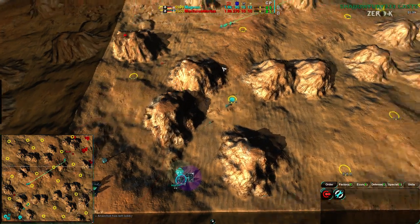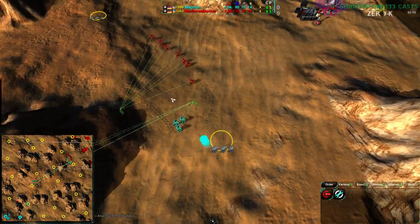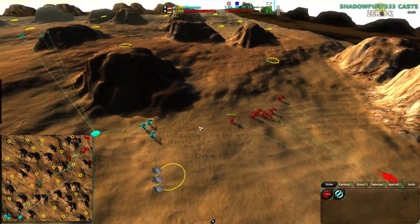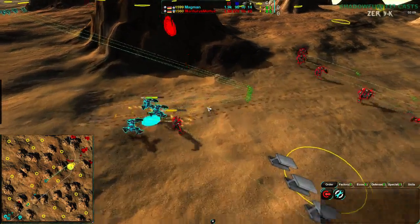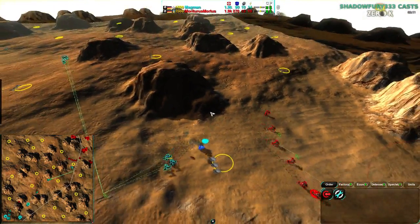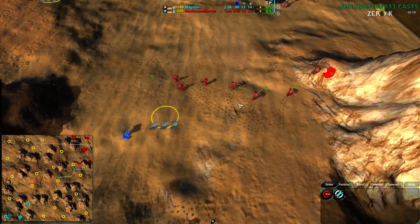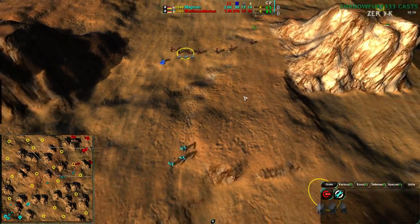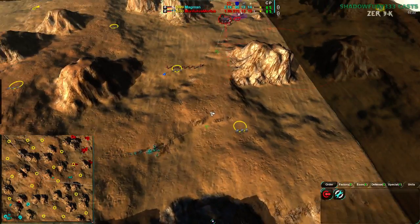Magman's on the top — anyway, back to the game, sorry about that. Magman is just about meeting up with Mortarus, and the Glaives are meeting up. Magman is trying to get a nice flank on Mortarus but not quite able to manage. However, Magman is able to pull out one of Mortarus's Glaives, killing it for free — three on one, there's no way Mortarus is going to win that one.